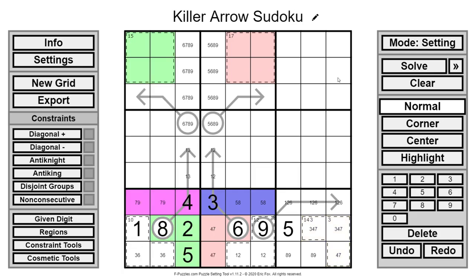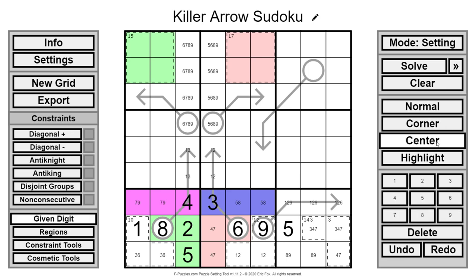One thing that someone mentioned in their puzzle-setting video on Cracking the Cryptic is that late-game clues shouldn't help the early game. If I put a clue that resolved all of the early puzzle logic, I wouldn't want to make it easier. Especially with arrows crossing boxes, there are so many possibilities that it's pretty easy to not help the early game. But it helps a lot in the late game.